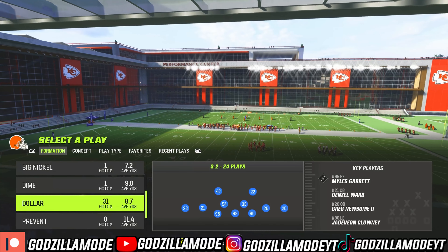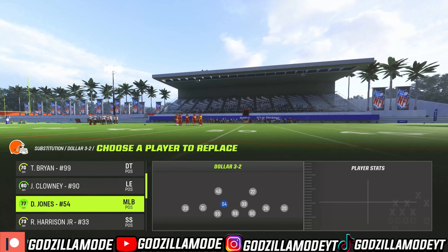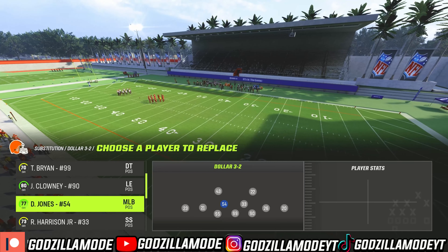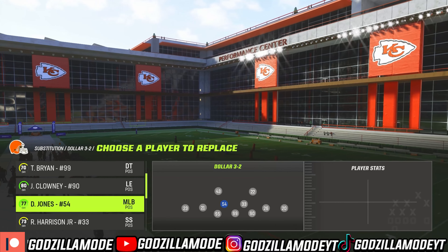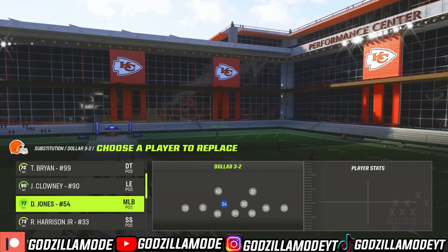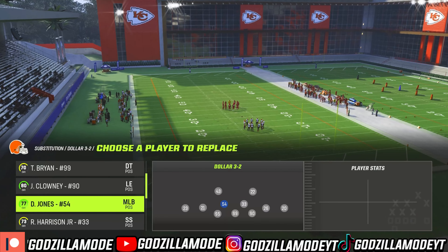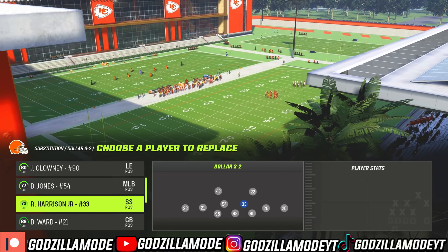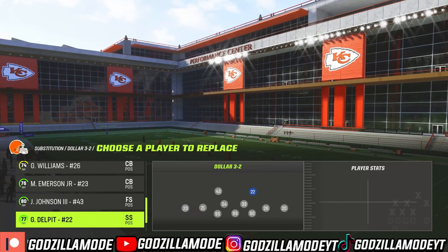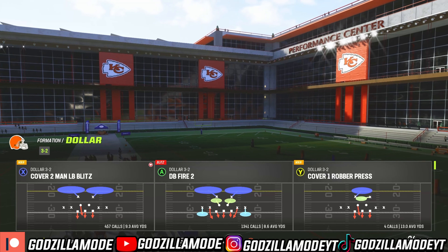Next, go to substitutions. You want to have two safeties in the box. If you have a linebacker that's 90 speed or higher, or if you have a linebacker with the Lurker or Outmatch ability, you can leave them in the game. If not, make sure it's two safeties in regardless of overall. Make sure you have your best and fastest DBs in the game — that's all you need.